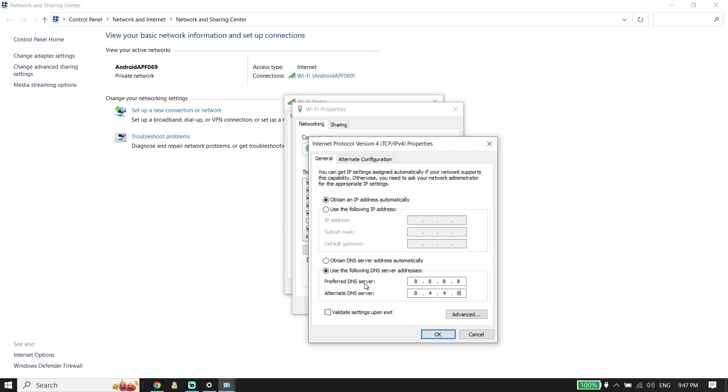You can also fix this issue by using Cloudflare DNS. Enter 1.1.1.1 for the primary DNS and 1.0.0.1 for the secondary DNS. Use one of these DNS servers to fix FC24 unable to connect to EA servers on PC.